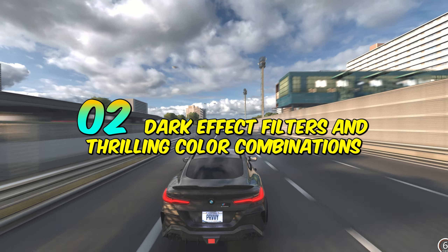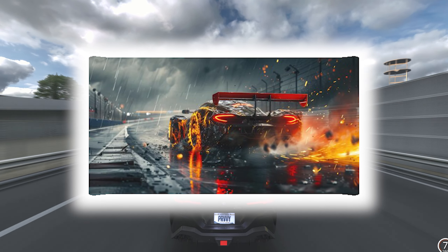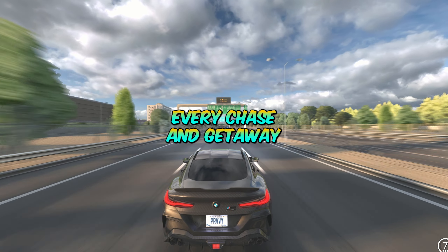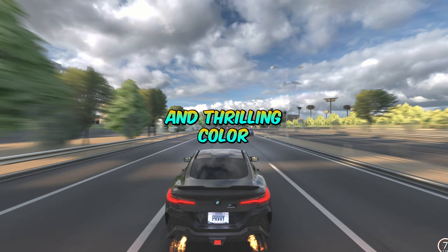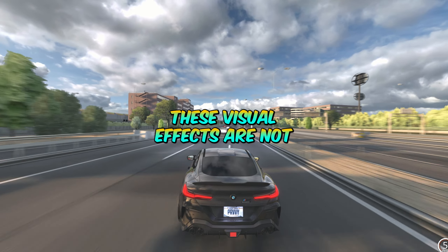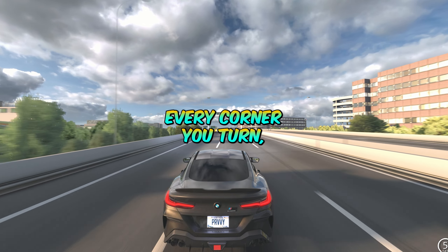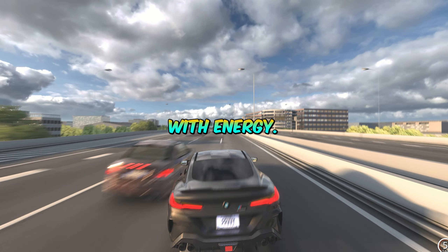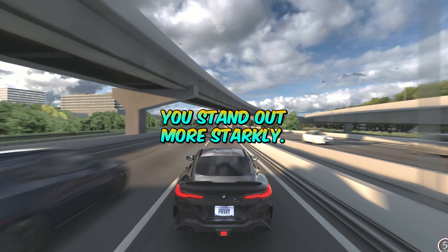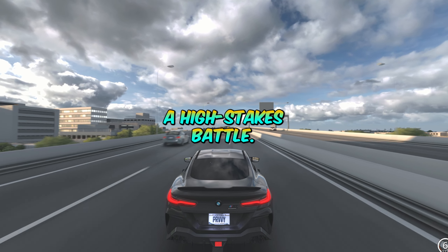One of the standout features is the return of older dark effect filters in gameplay. Think of the moody, thrilling color combinations reminiscent of the Batman movies. This visual style is said to enhance the adrenaline-pumping races, making every chase and getaway feel intense and cinematic. These visual effects serve to heighten the sense of danger and urgency in the game. The dark filters add depth to the nighttime races, making the light from your car and the city around you stand out more starkly, drawing you deeper into the game.